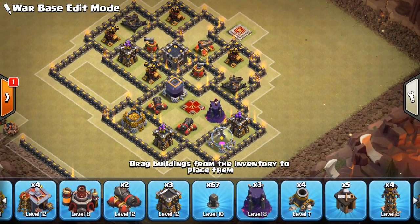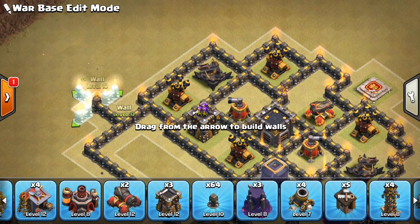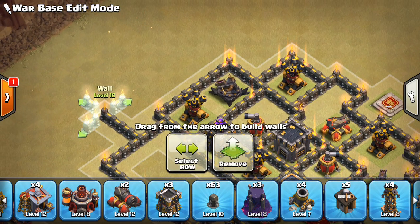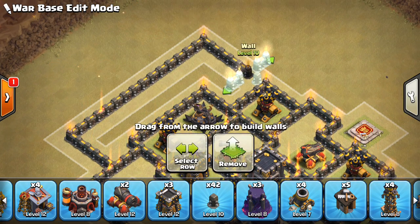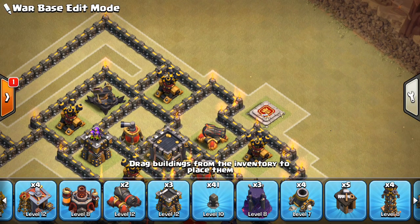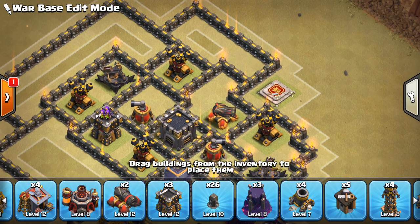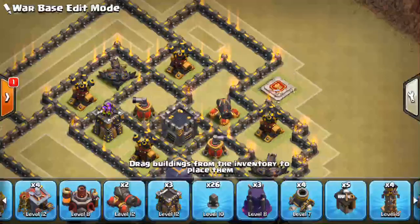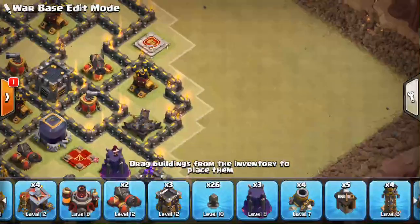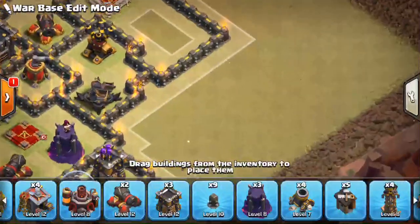Now we can just do an outer layer of walls in some locations. Go up like that, and around here, like so. Same thing over here. Thinking of a possible Tesla farm location as well, because I made a video on that pretty recently. Definitely a good idea for a lot of Town Hall 9 bases.